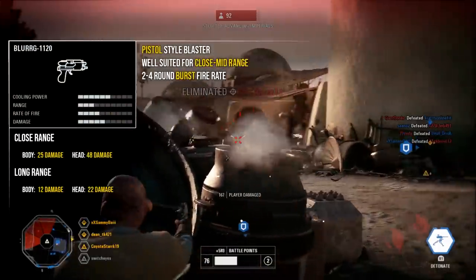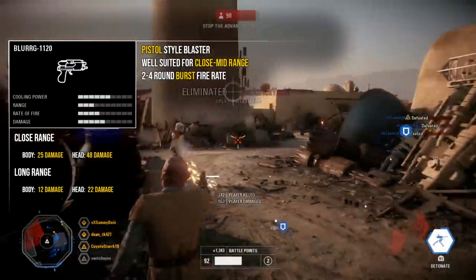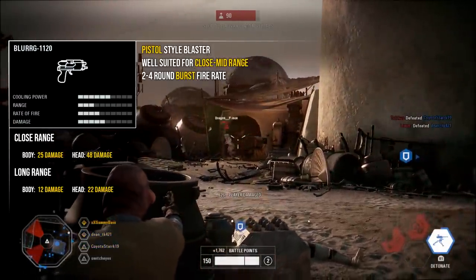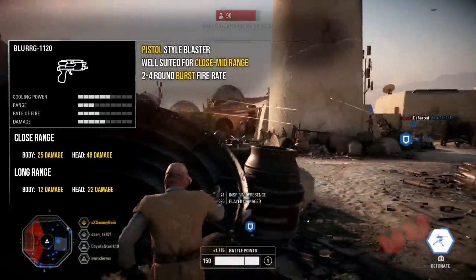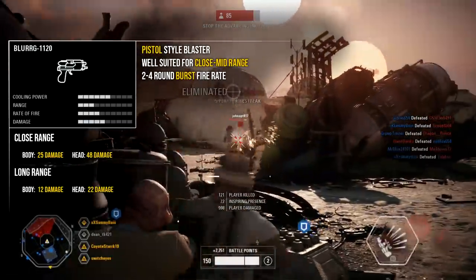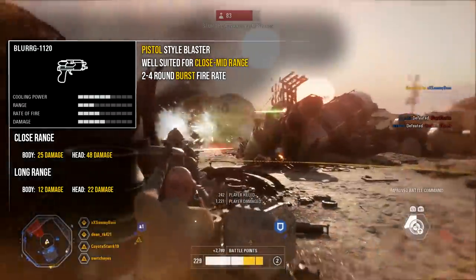The third weapon is the Blurg, a two-round burst weapon well suited for close to mid-range. At close range it deals 25 damage to the body and 48 to the head; at long range it deals 12 to the body and 22 to the head — but keep in mind that's per shot. With the two-round burst that's twice the damage output, and with the four-round burst attachment it deals 192 damage per burst to the head, which is obviously very powerful.